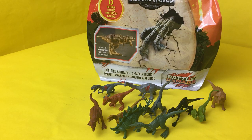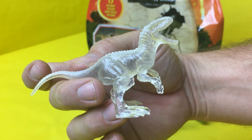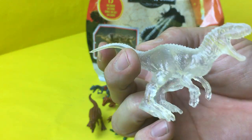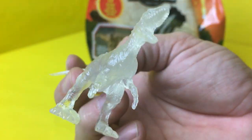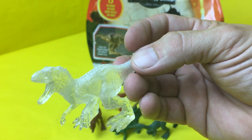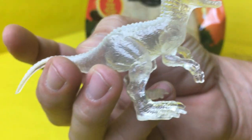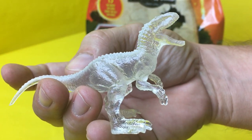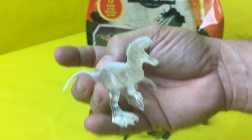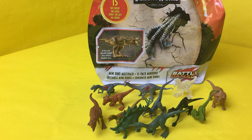Oh, this one's special — it's Indominus Rex! Because he can be invisible, they made him clear — that is awesome and so cool. His face has a bunch of detail on it, but he is completely clear with big feet. That dude could blend in with everything. Think about something being invisible — there's no way you can defend against that. You wouldn't even know he was there.